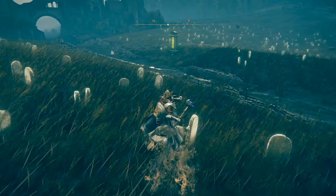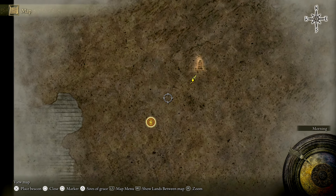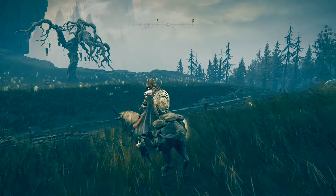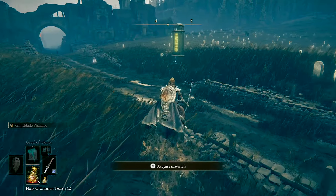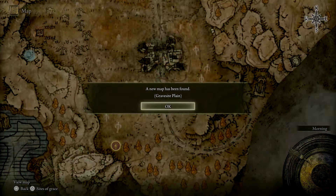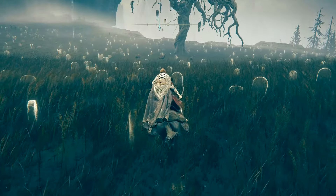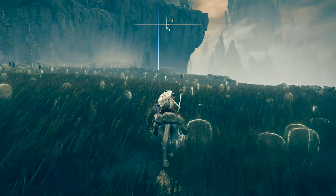You might have seen on the map just there - one of the criticisms was to bring the map up a little bit more. There's where the grace was. We did a pretty much straight line to where the map is. If you need to go over to where the larval tear was and then come here, that's actually going to give you way less of a headache. And now we have the DLC's first map fragment. Without too much celebration - two things we can grab immediately. We have Revered Spirit Ash over this way, which is going to make our Spirit Ashes stronger. I'm unsure whether I want to use Tish or the Mimic tear, maybe I'll have both equipped.